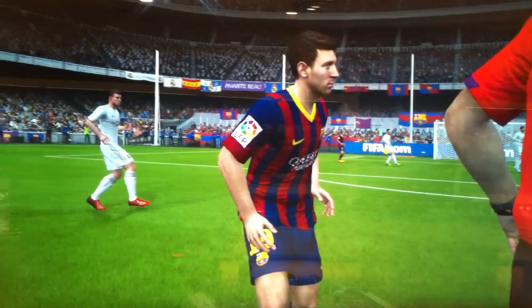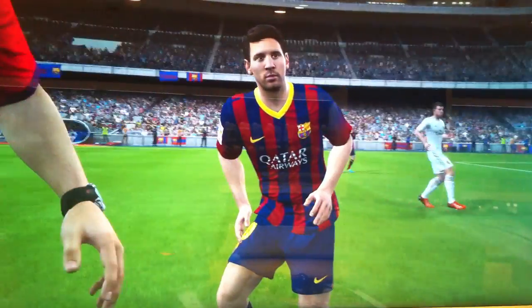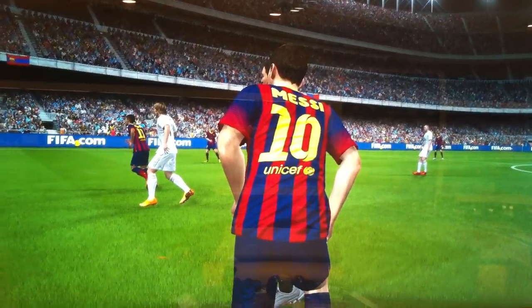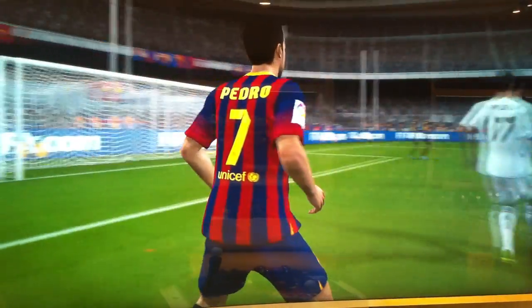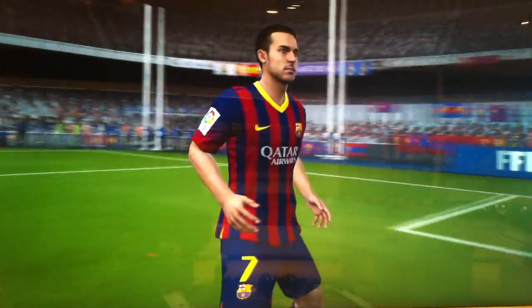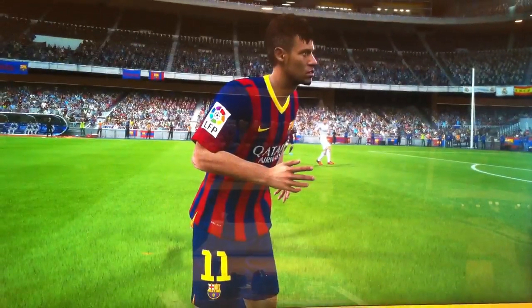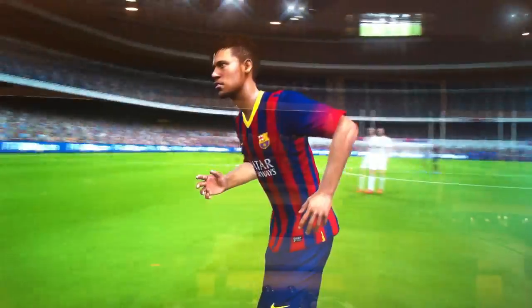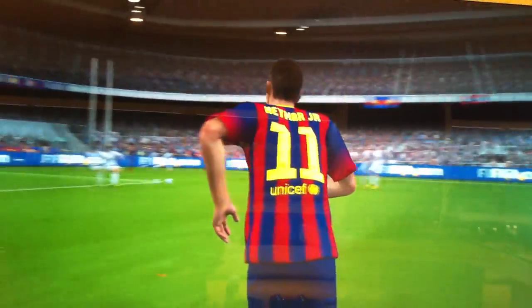At center-forward, we have Messi, whose shorts are really short, but it looks exactly like him — much better than the previous FIFAs, and on next-gen they look even better. We have Pedro as well, number 7. And we have Neymar, who looks really good as well with his new hairstyle. That's Barcelona's team on next-gen.